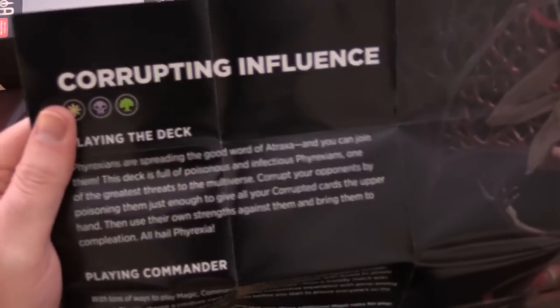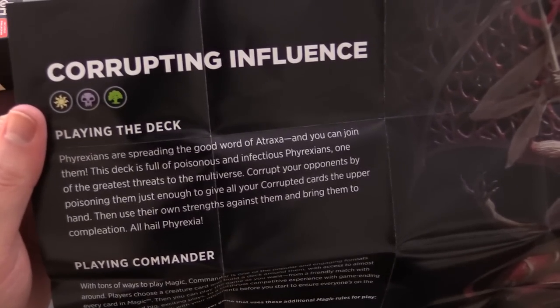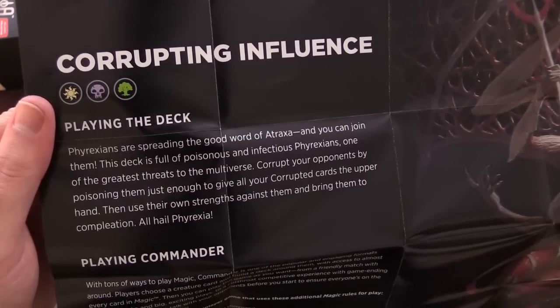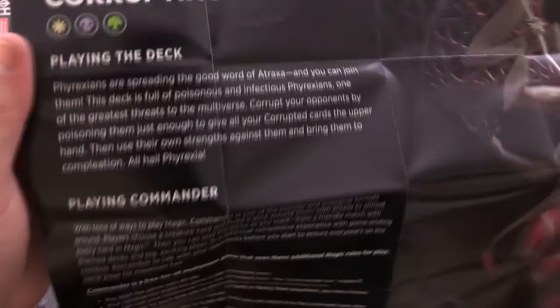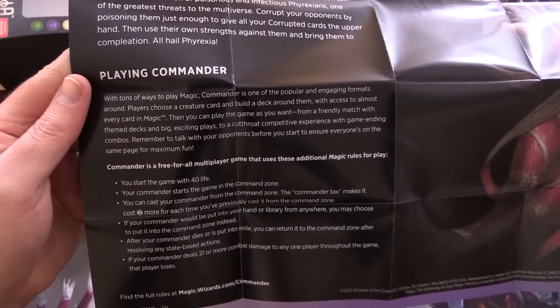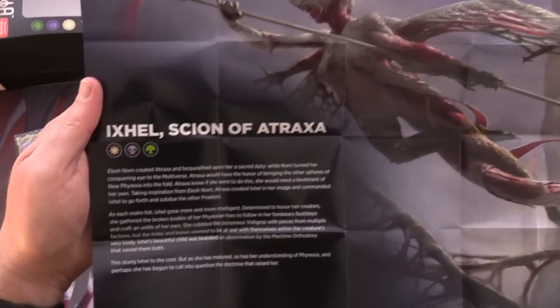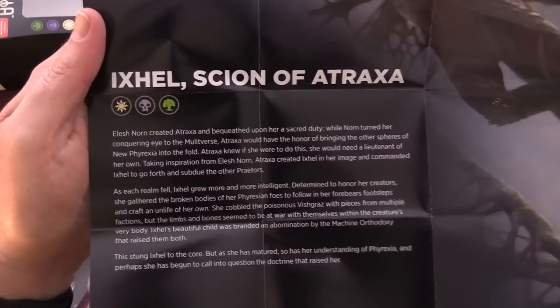So this should tell us about the deck. We have 'Corrupting Influence' — playing the deck with poison and infectious Phyrexians. Corrupted cards — we'll keep an eye out for that. Here's how you play commander, just the general rules. And some lore about Ixl, Scion of Atraxa.